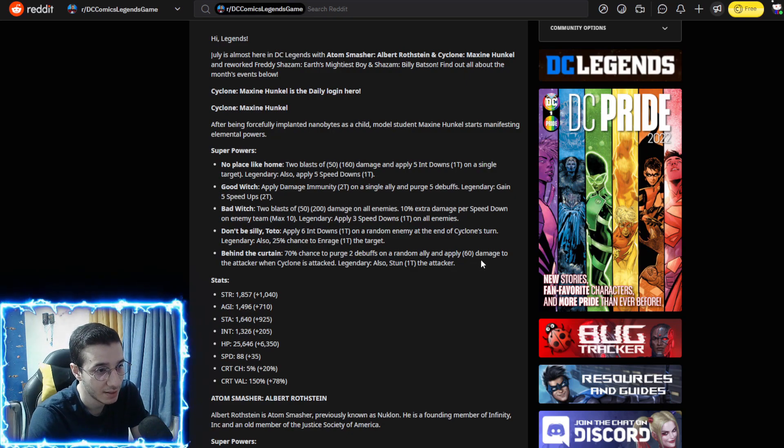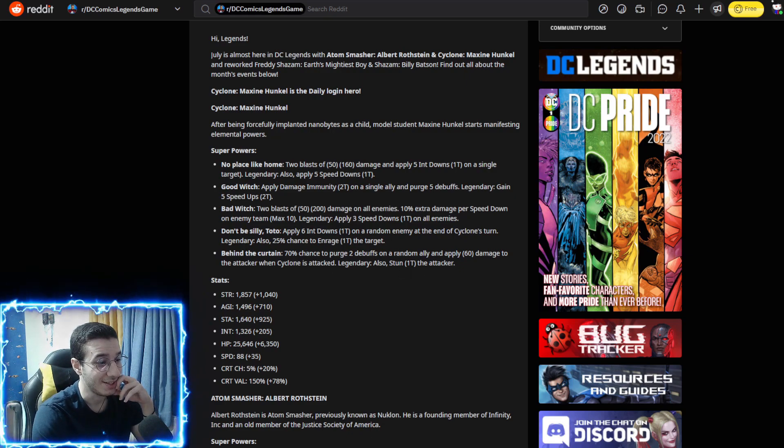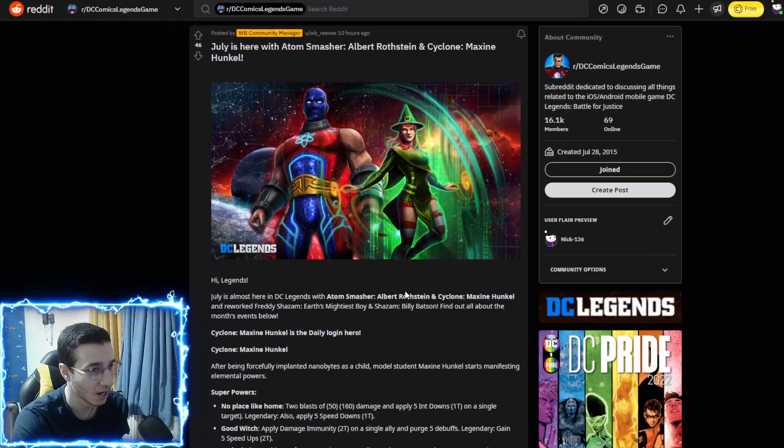There's also a 70% chance to purge two debuffs on a random ally, and Cyclone deals 60 damage to the attacker when she's attacked — basically retaliation. You also stun the attacker when Cyclone is hit. Those retaliation mechanics are really strong combined with the speed downs from her basic.